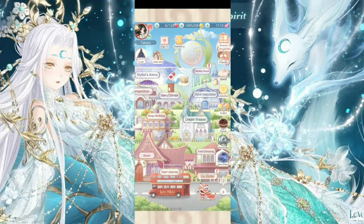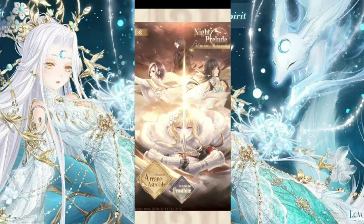Hey everyone, it's Sakara, and today I'm going to be telling you everything you need to know about Oceanic Spirit. She is available until the 15th — after that she won't come back for about 8 to 12 months.